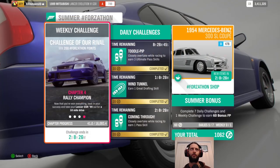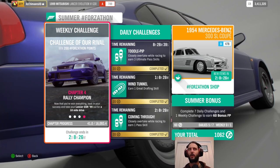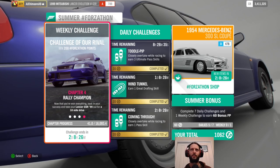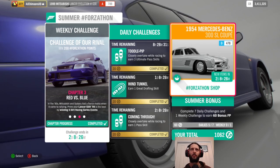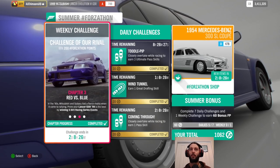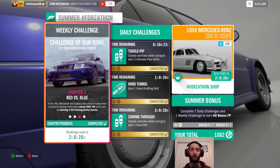So you can see the Forzathon view — it's not really new, this was always there when you went into the subsection with the weekly and daily challenges, even when the playlist was active. But this is pretty much all you get now. You get the daily challenge run-through, and you can see we've completed the three that were active, because two of them involved passing things and we were just doing a lot of racing and drafting as well.